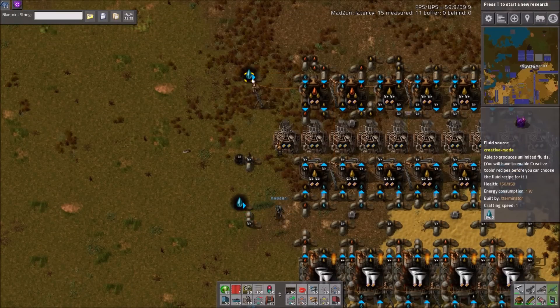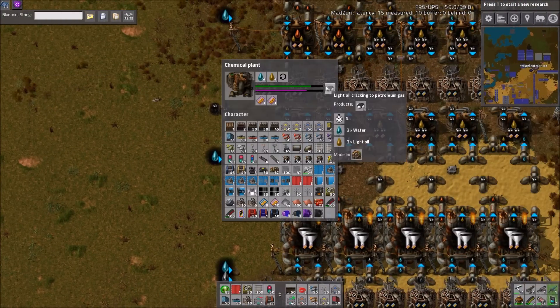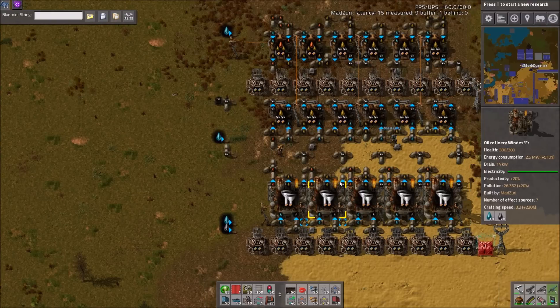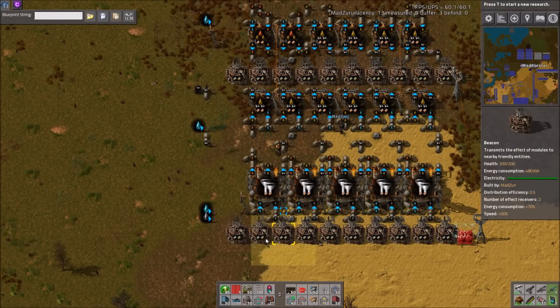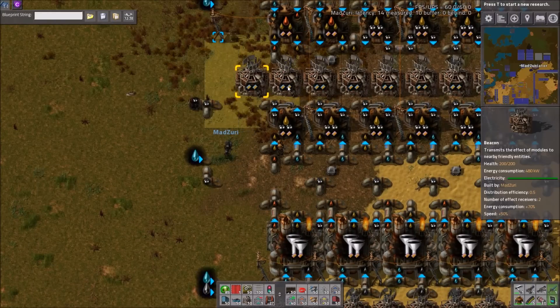It's the power of beacons — and modules. You'll notice that all of these have productivity modules, which is pretty important. One quick note is that in this particular setup, one of these refineries actually has a slightly faster speed than the others, and that's just due to how the beacons are set up. These chemical plants do as well — some have different speeds than others, but that's just the nature of how the beacons are arranged.